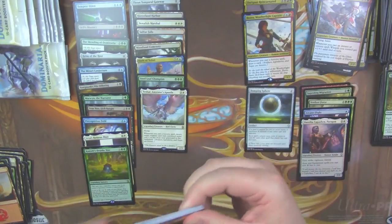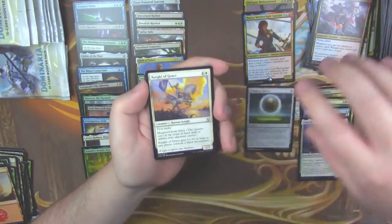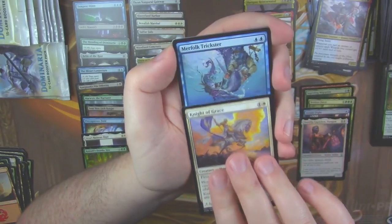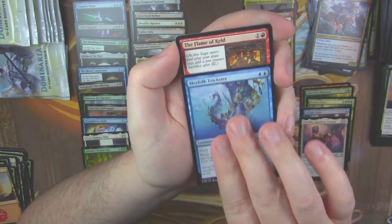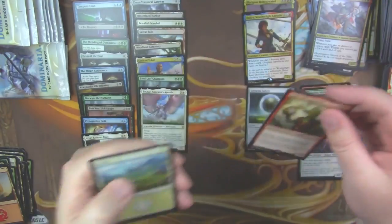Icy Manipulator, Memorial to Glory, Spore Crown Thalid, and we got a Tishana's Apostle. All right, just over halfway through this box, and we only have two mythics. Knight of Grace, Merfolk Trickster, Flame of Keld, and Squee the Immortal.